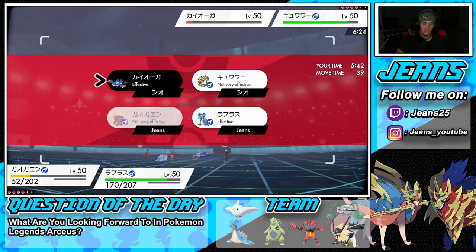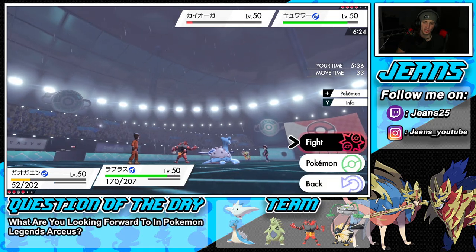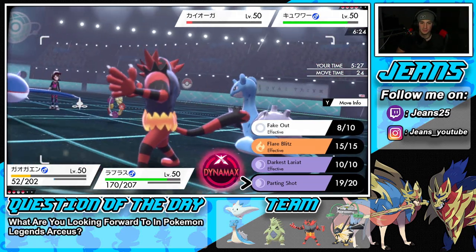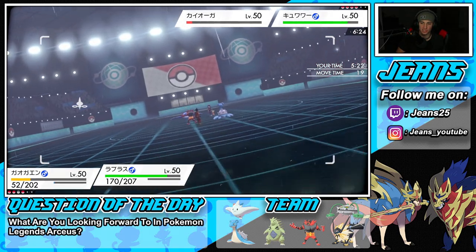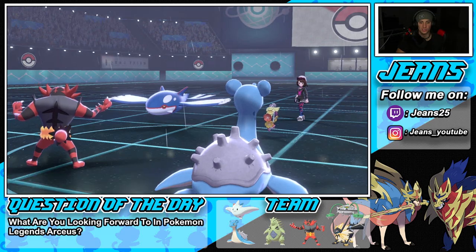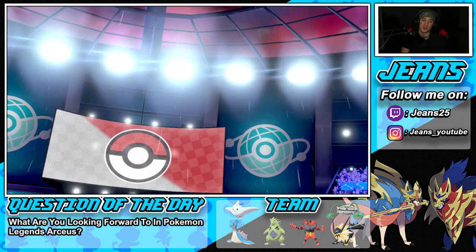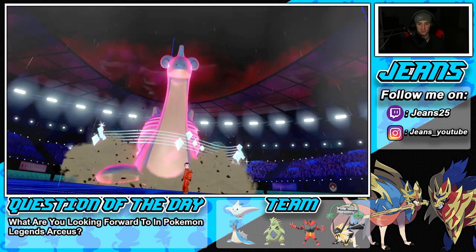Trick Room has two more turns — good number. I could Parting Shot again but then I'd need to change weather. I think I Parting Shot and bring Tyranitar in to change weather. He's choice-locked into Water Spout, that's why he keeps healing Comfey. Aurora Veil comes out — we get another Parting Shot and Tyranitar changes up weather. That neglects a lot of damage.